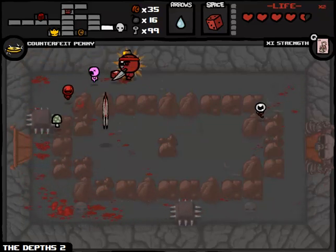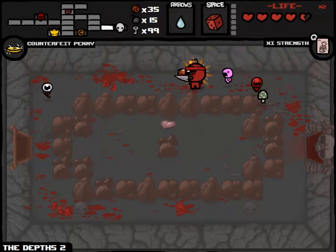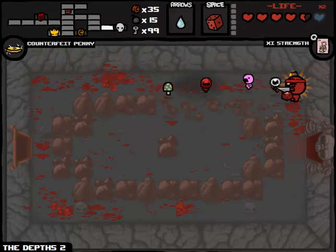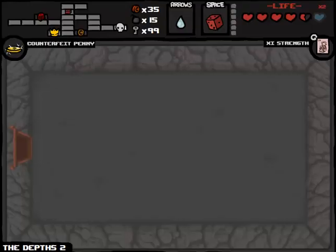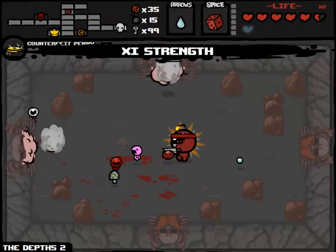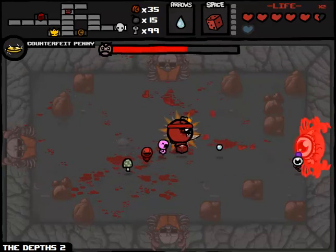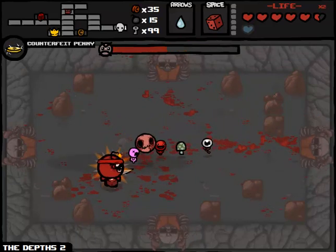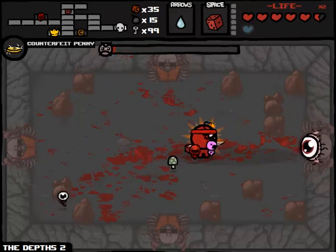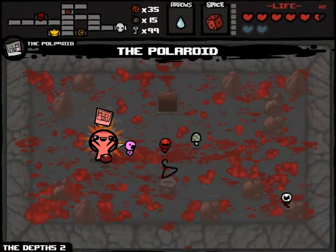Beggars can't be choosers - because we just had Judgment, get it? He's a beggar. I'm going to use a bomb here and get the spirit heart. So far I'm feeling pretty not great about the amount of damage I've taken recently - and I think you can understand why. We should actually have some spirit hearts stored up by now, considering I have the Miter as well as Mom's Knife which allows me to kill enemies incredibly quickly, like Mom who just died in like two seconds there. Anyway, we're taking the Polaroid for sure.